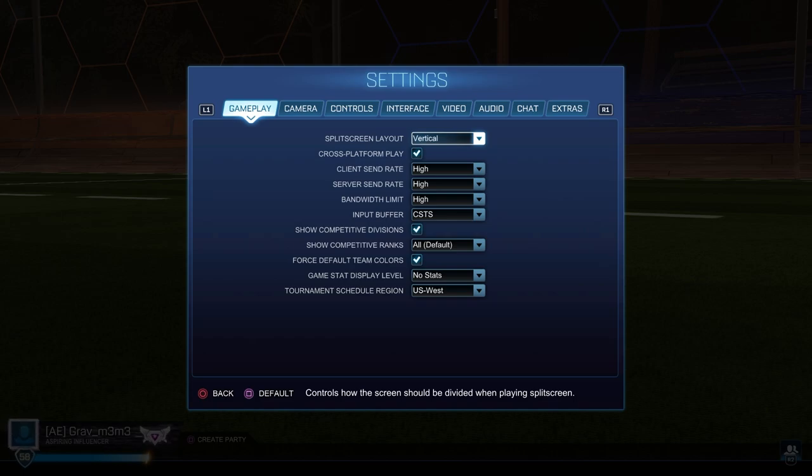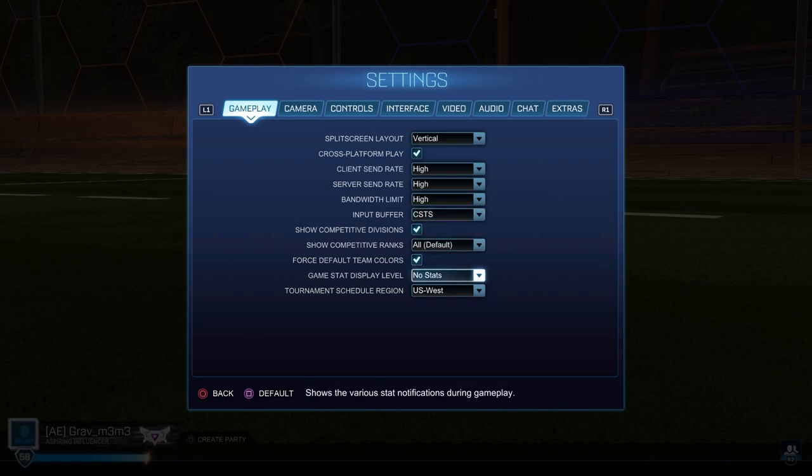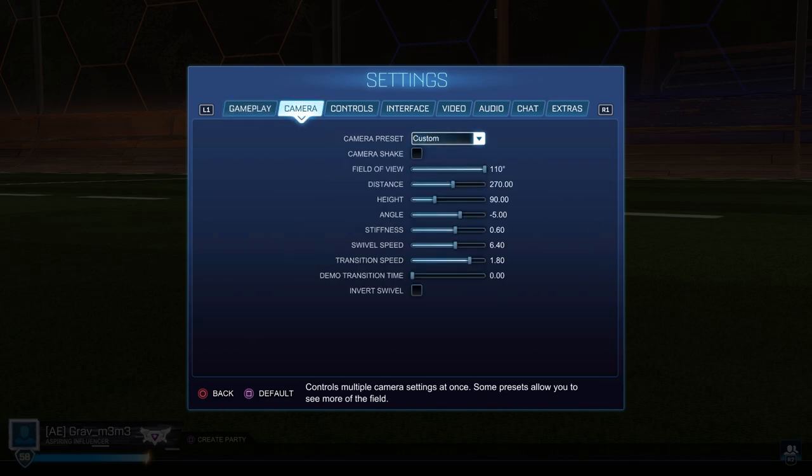With gameplay, pretty much everything here is default except for CSTS. I don't think it really matters but I like CSTS. Game stats display level I have no stats — these are like the pop-ups like shot on goal, the clock counting down from 10, all that stuff. I also have team colors set so if I go into a private match, everything is just blue/orange or whatever colors you have set.